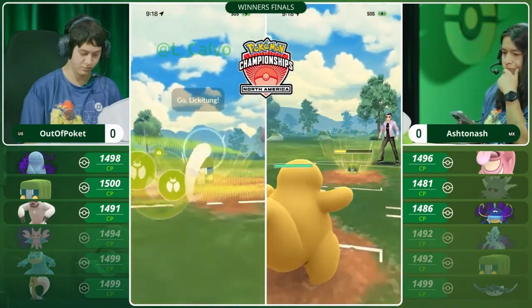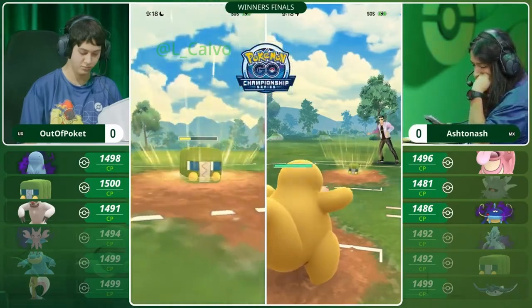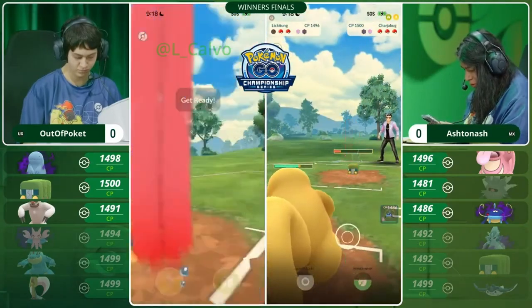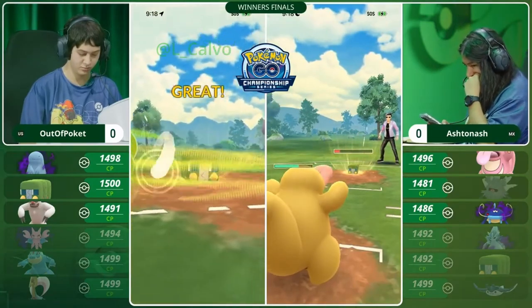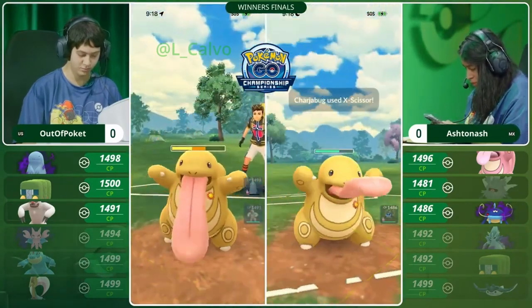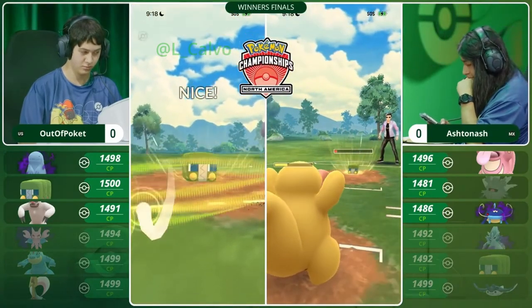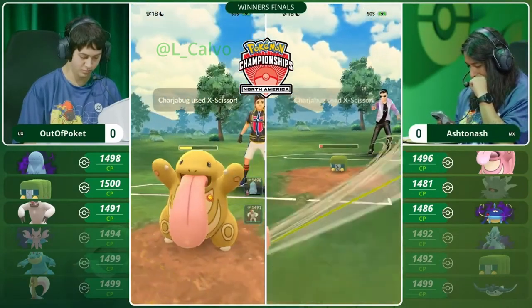Here comes the Lickitung coming in — really smart call here from Ashton Ash, recognizing that Out of Pocket could have that Vigoroth in the back. Lickitung is really great at sponging up, soaking up this energy. It's going to be able to very comfortably survive three X-Scissors or so. I'd be surprised to see Ashton Ash shield up any of these charge attacks, allowing Lickitung to soak up that energy from the Chargerbug — just really being a sponge, a big golden yellow sponge for all of that energy.